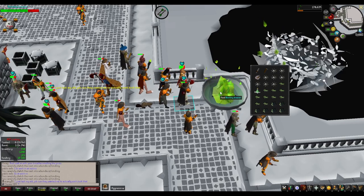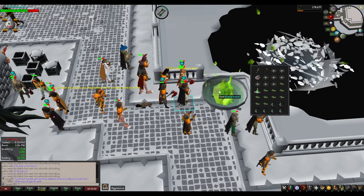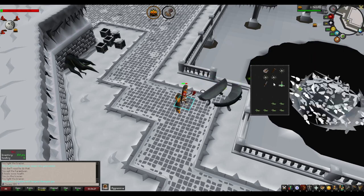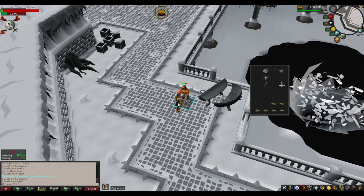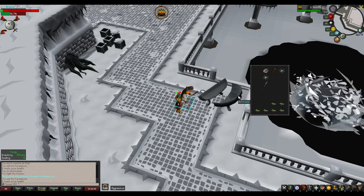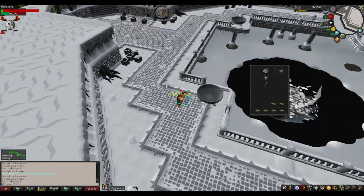The first mechanic that damages Pyromancers is the brazier attack, which can hit them in two ways: the large attack where the brazier explosion hits the Pyromancer, and the small snow flurry appearing directly over the Pyromancer's head. As stated, this is unavoidable and just means the Pyromancer will take some amount of damage in the next couple of steps.